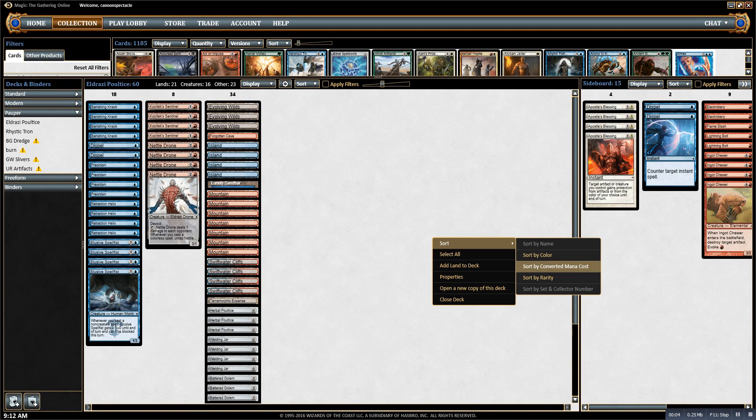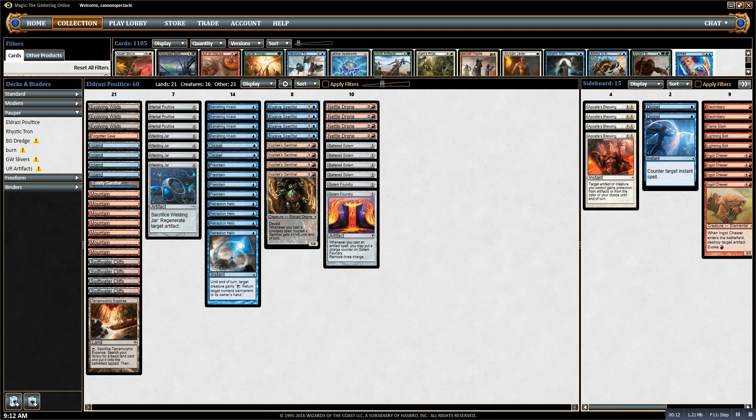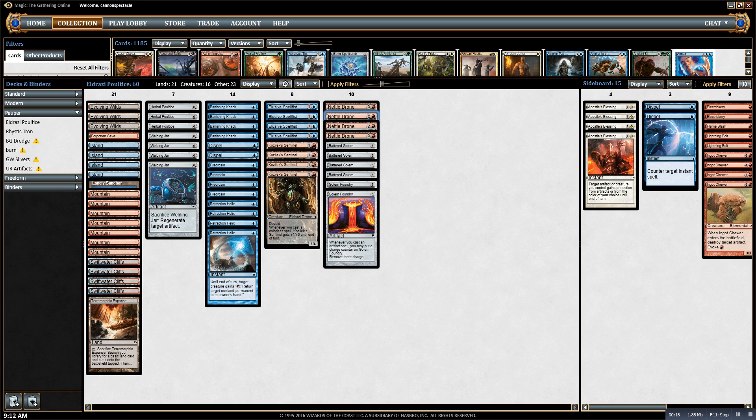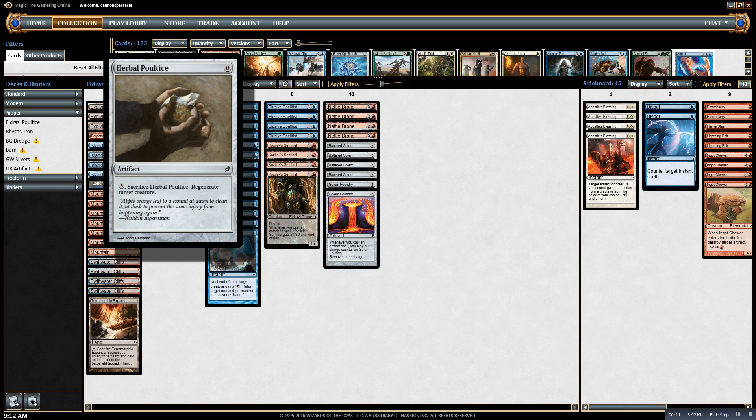Hello, this is Cannon Spectacle. I am here with my Pauper Eldrazi Poultice deck. This is called Eldrazi Poultice because it uses some of these new Eldrazi — Nettle Drone and Kozilек Sentinel — and one of the cards it combos with is Herbal Poultice, which is an artifact for zero mana that you can pay three and sacrifice to regenerate target creature.